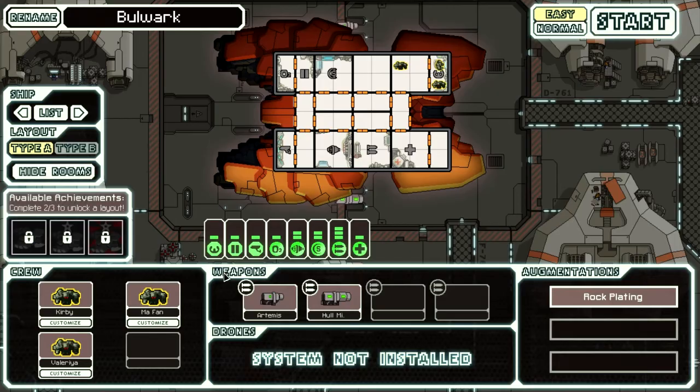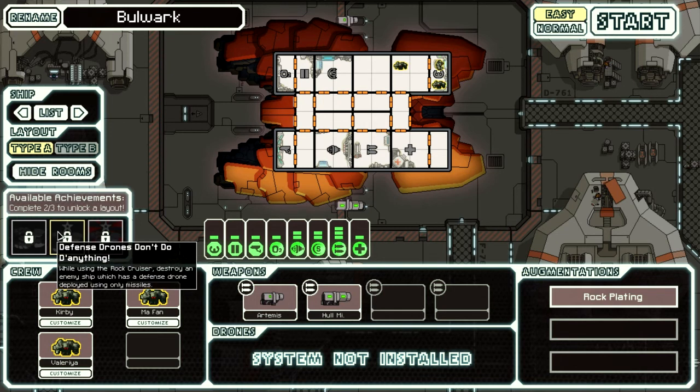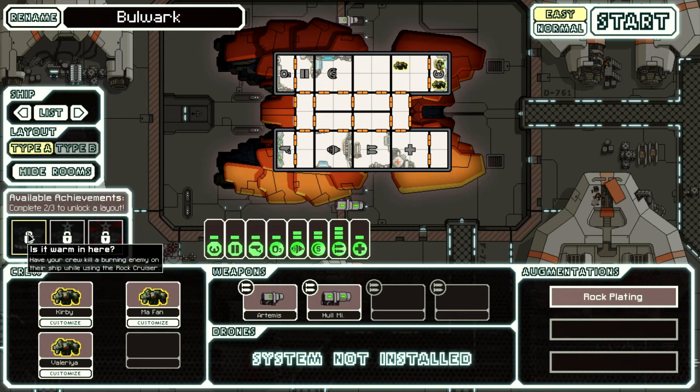The Rock Cruiser: find the secret sector with the Rock Cruiser — finding the secret sector is hard enough, but making sure you specifically do it with the Rock Cruiser is nuts. Also, defense drones don't do anything — destroy a ship using only missiles while they have a defense drone deployed. You better hope you have a lot of missiles. And finally, Is It Warm In Here — have your crew kill a burning enemy on their ship while using the Rock Cruiser. In short, you have to have a crew teleporter, have a fire started on the enemy side, teleport in there, and have your rock crew kill the enemy while that fire is still going — not the easiest thing.